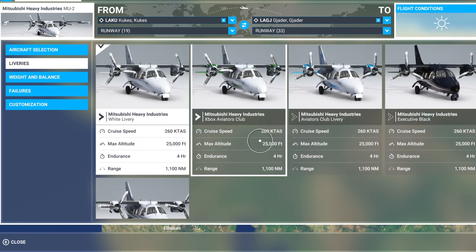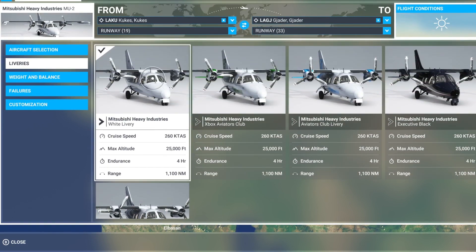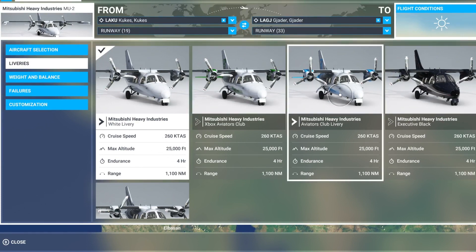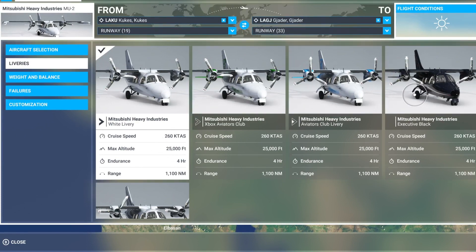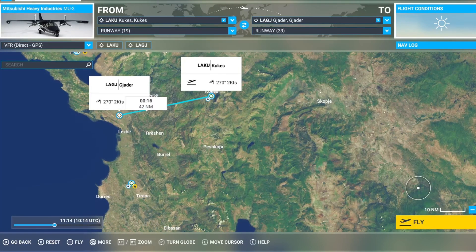It comes with five liveries — three normal ones and two flight simulator ones. I'm going to go for the executive black one. Already chosen a place, so let's go.